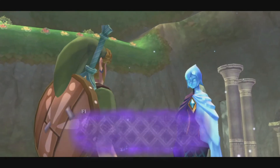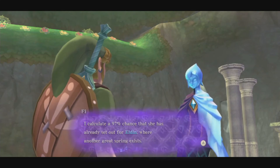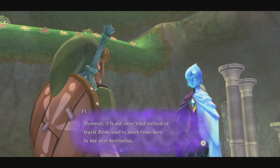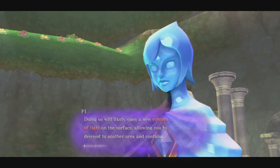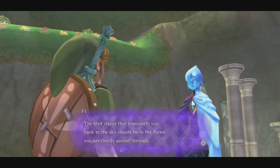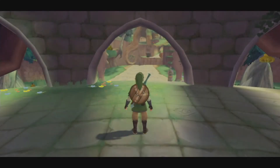We got the Ruby Tablet. Fi translates further: 'It would appear that Zelda purified herself in the water of this spring. I calculate a 90% chance she has already set out for Eldin, wearing our goddess's blessing. It's not clear what method Zelda used to move from here to our next destination. I suggest you take the tablet to the altar in Skyloft. Doing so will likely open a new column of light from the surface, allowing you to ascend and continue to search for Zelda. The bird that transports you to the sky should be in the forest you previously passed through.'